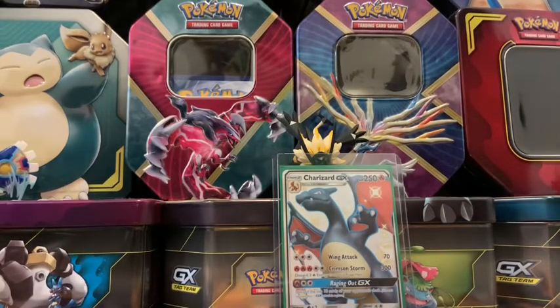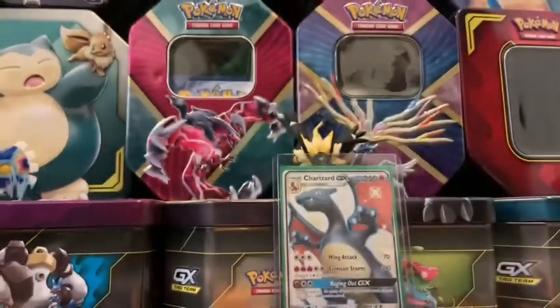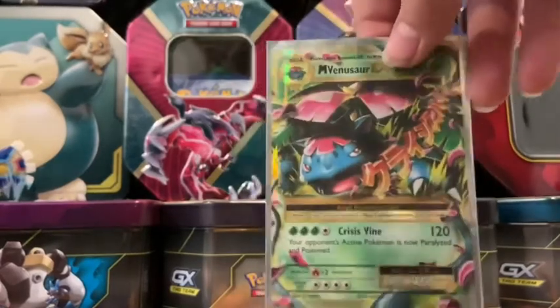Second to last is Sceptile GX from Lost Thunder. And finally, the last card in this video is my first ever grass type ultra rare that I ever pulled. It's one of my oldest cards: Mega Venusaur EX from Evolutions.